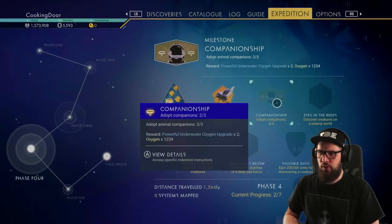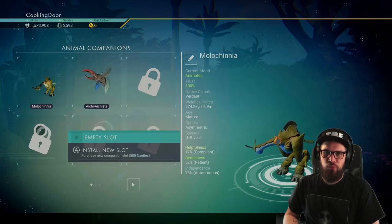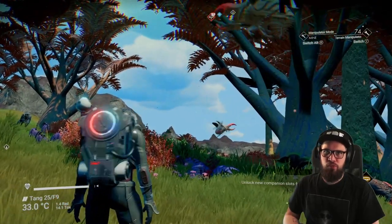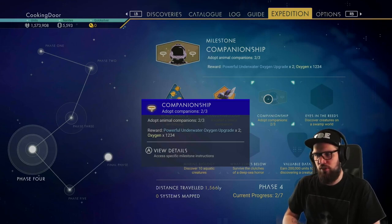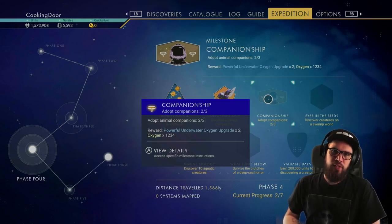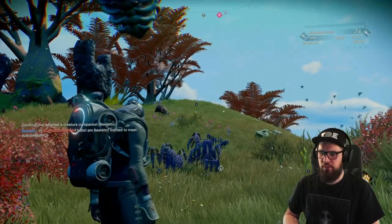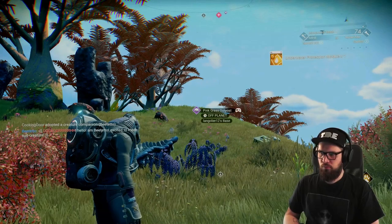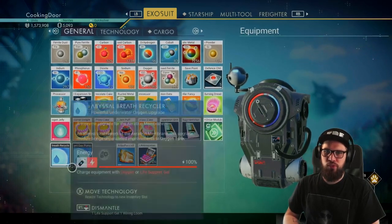Adopting this companion also counts toward the companionship milestone, which requires you to adopt 3 companions in total. You can expand your companion register to free up slots, but I've noticed that once you adopt a companion and discard it, you can use that same slot to adopt another companion and it will still count toward the milestone. So it's your choice whether to spend nanites on another slot or just discard and re-adopt. Once you have adopted your third companion, the companionship milestone will be completed, rewarding you with a powerful underwater oxygen upgrade and oxygen. Make sure to install those underwater upgrade modules right away and place them next to each other for an adjacency bonus.